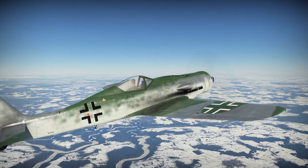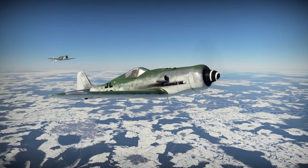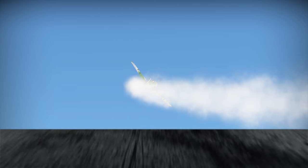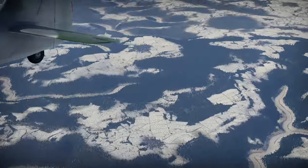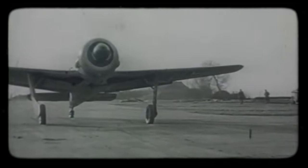What do you do if you suddenly realize that enemies are at your doorstep and you have no effective weapon to use against them? Well, apparently, you build the long-nosed Dora. Luftwaffe designer Kurt Tank was saying as early as 1941 that the Luftwaffe would soon need engines built for high-altitude performance — but nobody listened.